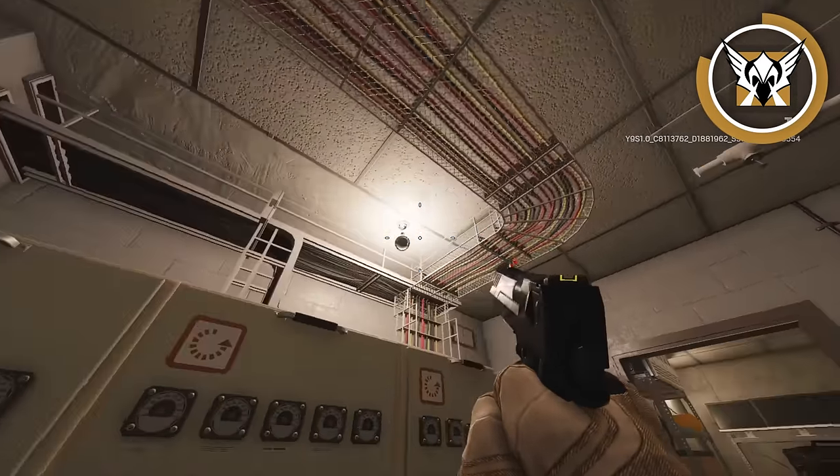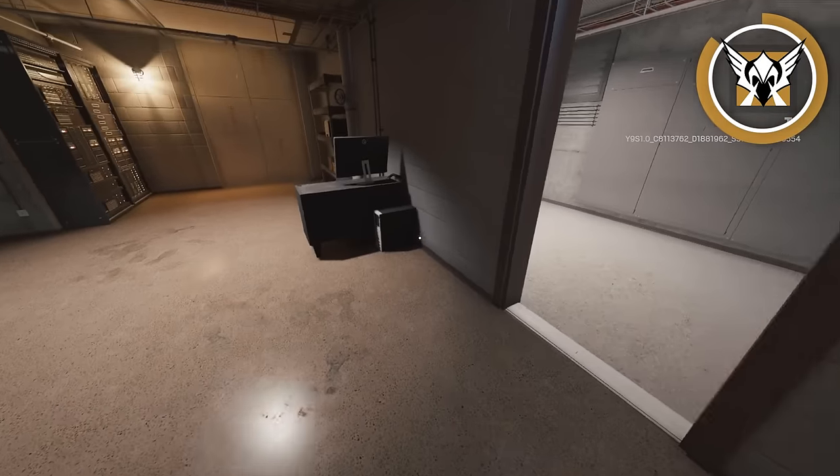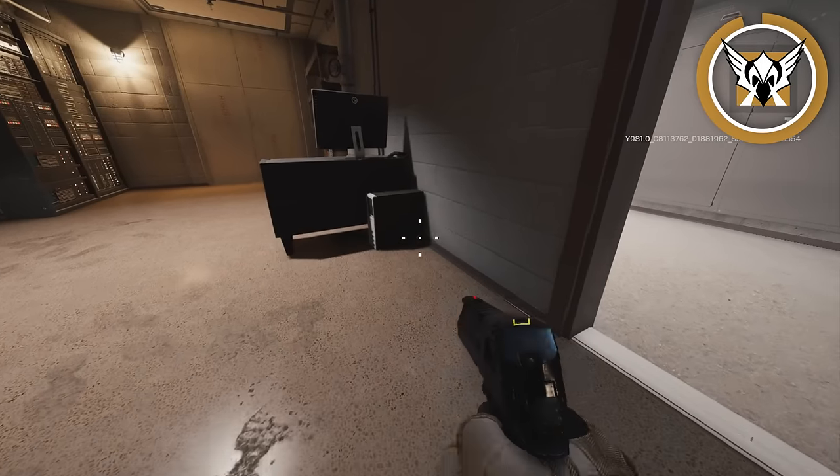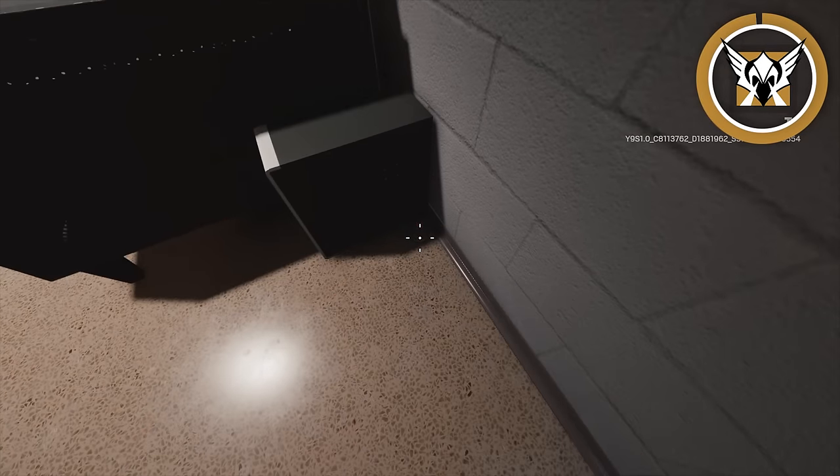Putting Valkyrie cameras in light surfaces actually drowns them out a lot more than putting them in dark ones, because once you get on the camera, the light on it is going to appear anyway and completely take away the illusion that it was dark in the first place.